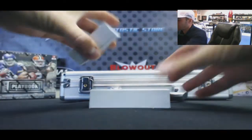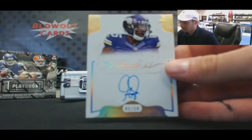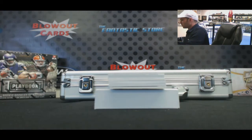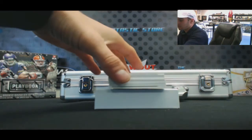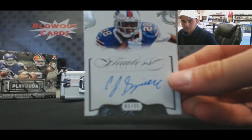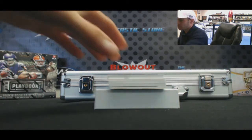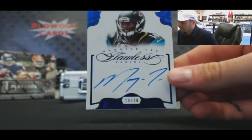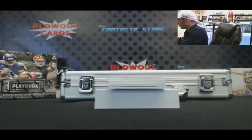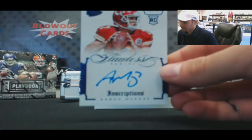Let's see if we can get another one-on-one. Alright, first hit is one of ten, Greg Jennings. Two of 25, autograph is CJ Spiller. Number 13 of 20, rookie autograph of Marquise Lee. Rookie autograph 13 of 20, Aaron Murray.